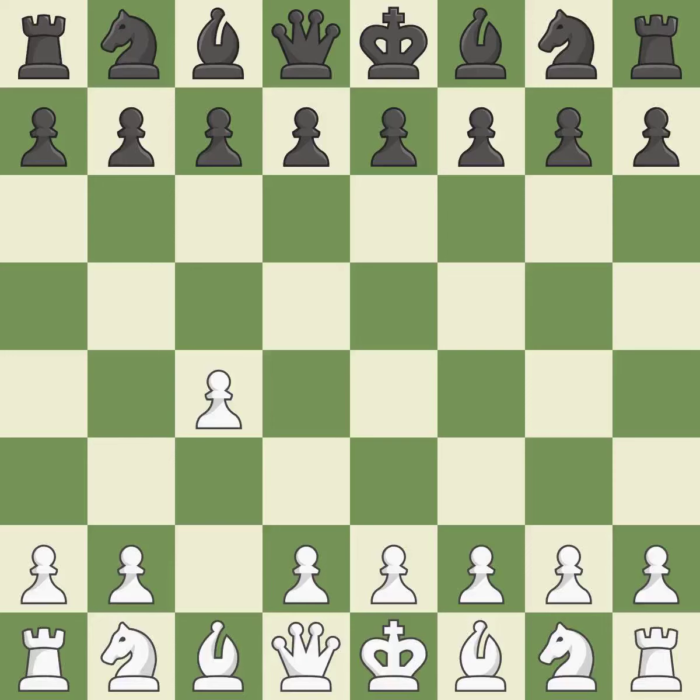In the English opening, White plays c4 to take control of the d5 square without sacrificing a central piece. This is a more patient opening. g6 prepares to fianchetto the dark-squared bishop on g7, where it will attack the center from the long diagonal.